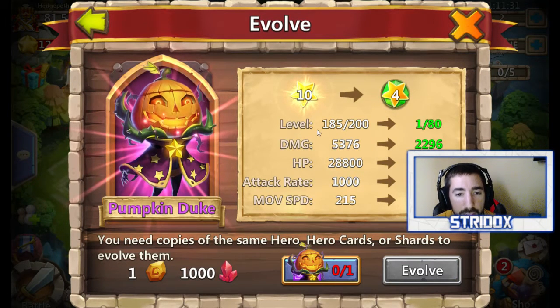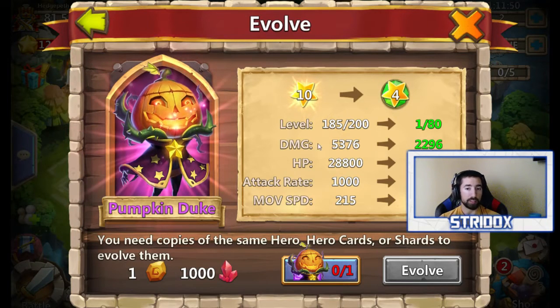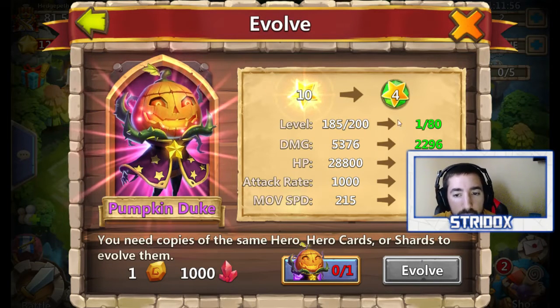I need one evolved rune and 1,000 red crystals. Right now he's a 10-star, and whenever I evolve him he will go to a 4-star — so from level 1 to about level 80, I think. 20, 40, 60, and then 4-star is level 80. You don't have to use honor badges.